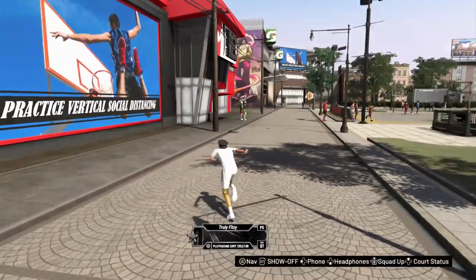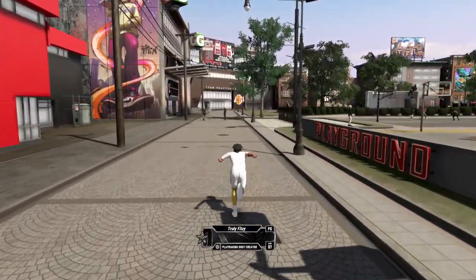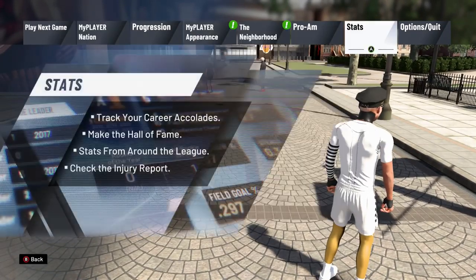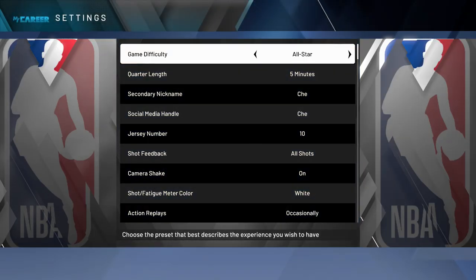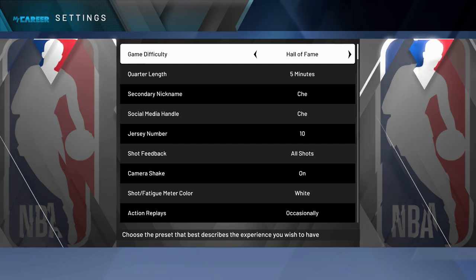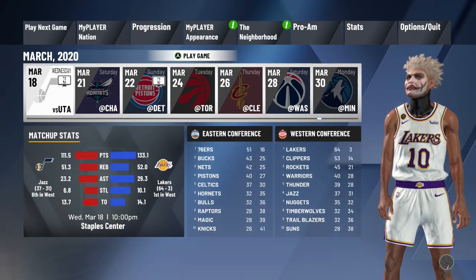Next up, I've got something for all my grinders out there — people who don't feel like going to Ante Up and gambling their VC, because like I said, you can lose it. You're not always going to win. This method is called the farming technique. Go to your options, then game settings, and put your game difficulty on All-Star, Superstar, or Hall of Fame depending on your skill level. Set your quarter length to five minutes, then hop into a MyCareer game.